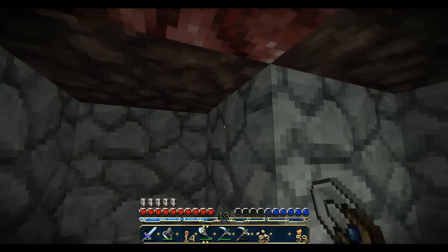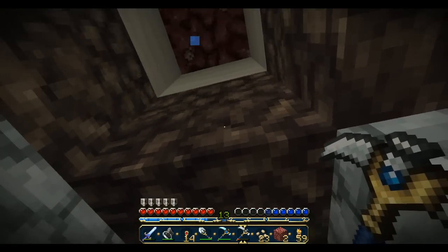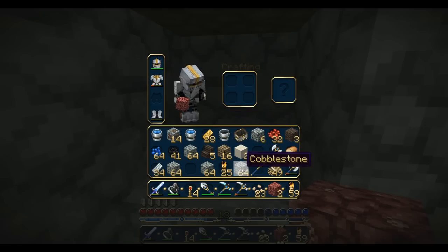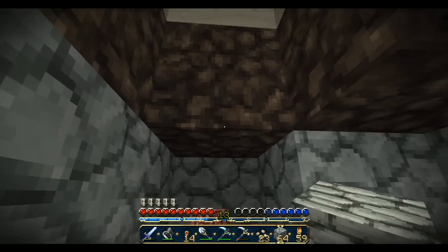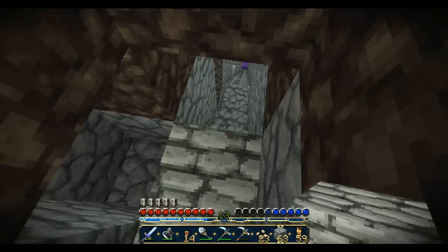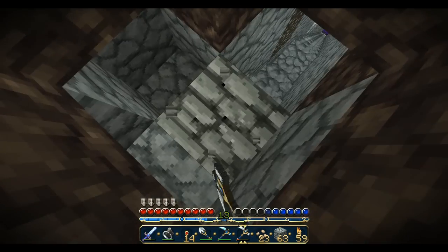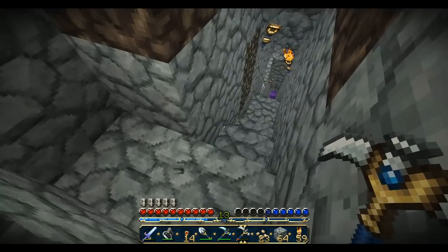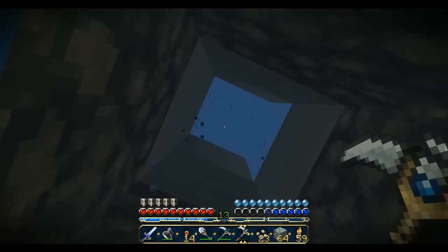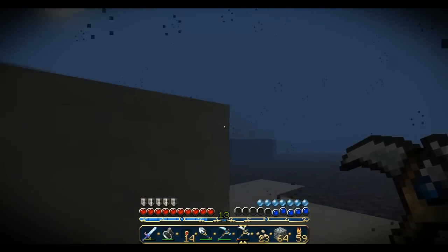I hope you guys are ready for this because we may drown. I put a lot more than I thought I did. Maybe the best way is to get a little higher so we have a better fighting chance — let's get out a little cobblestone and pray. It's not going to be that easy to get back down here if this doesn't go right. I honestly hate water — it's always freaked me out in real life and it freaks me out in the game as well.